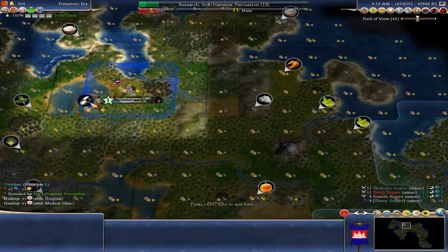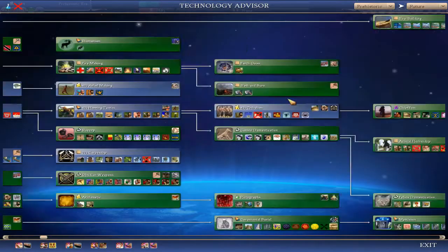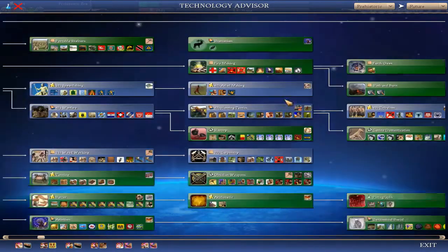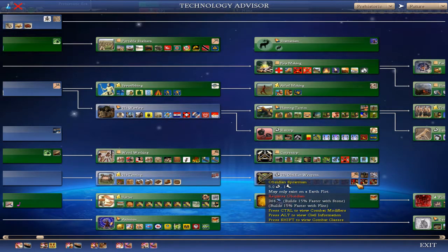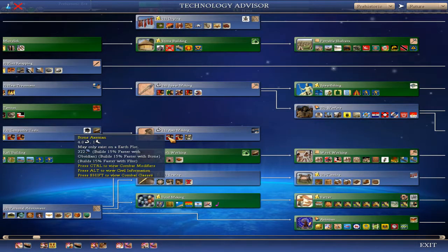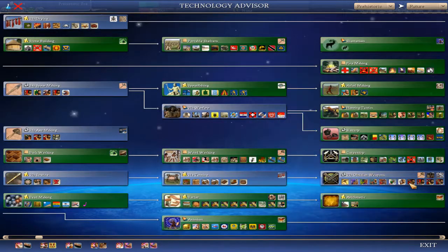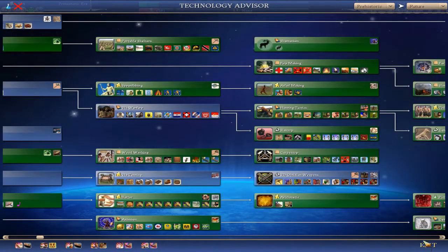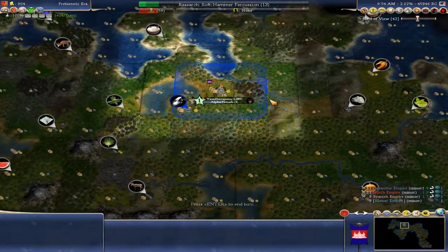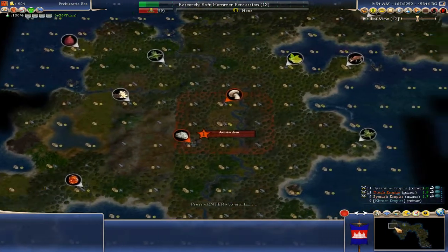We do have resources — we have obsidian, which will be useful later. Obsidian is used for obsidian weapons, unlike stone units like stone axemen and other stone units which don't require it. Because we have obsidian, those weapons will be useful for attacking future civilizations.